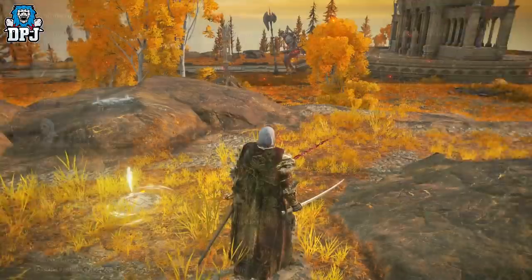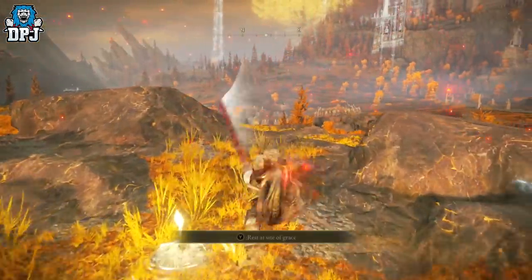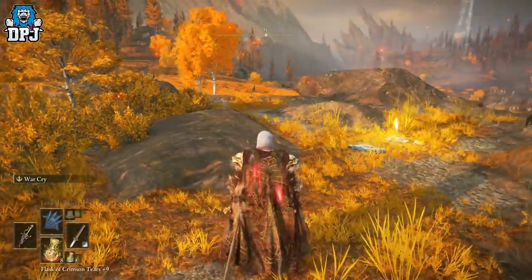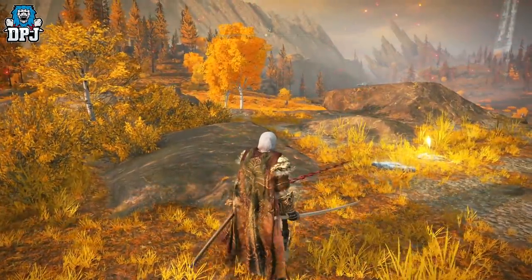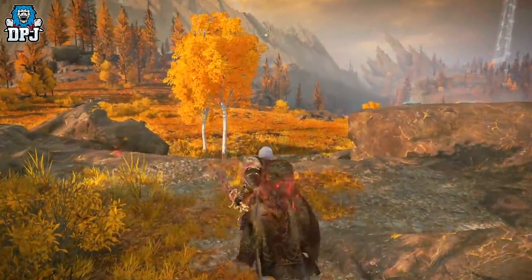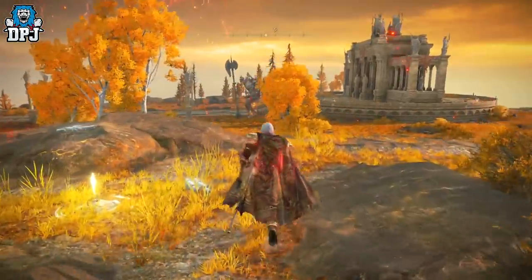So how this works: we're using a Warcry on our main right-hand weapon, and then activating that ability on our left-handed weapon, the Bloody Helice, getting insane amounts of damage. The Warcry changes your heavy attack — instead of a normal right trigger heavy, it gives you a run-and-swipe charge attack on the weapon it's applied to. So on my Katana with Warcry on it, holding down the right trigger gives me that charge attack, and that's what we want to apply to the Bloody Helice.